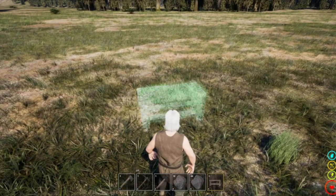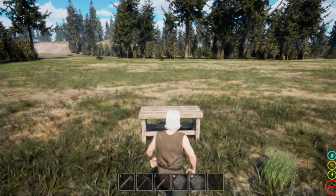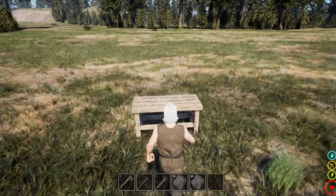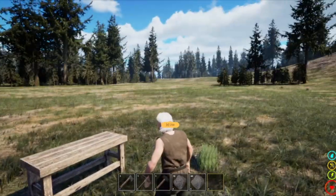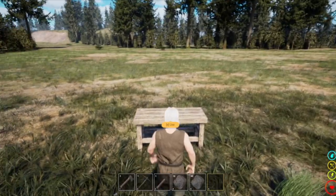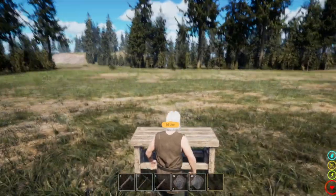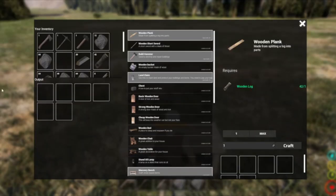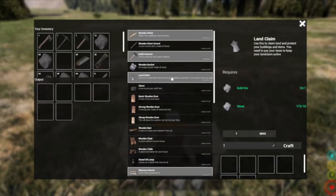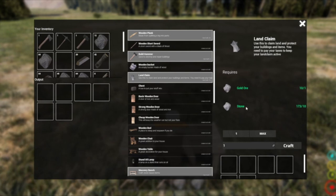I've already built a workbench and I'm going to lay it here — you can put your workbench anywhere on the ground if the land is not claimed. We're going to first claim this land so that no one can claim it, because if you build a building here and it's not claimed, someone can drop a claim down and now they own your building. So the first thing we're going to do is make some claims. I went and got some gold ore and some stones.